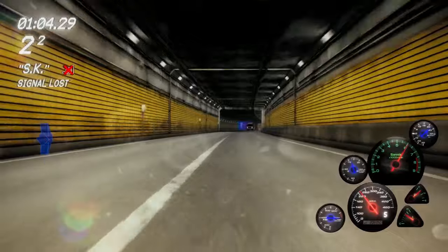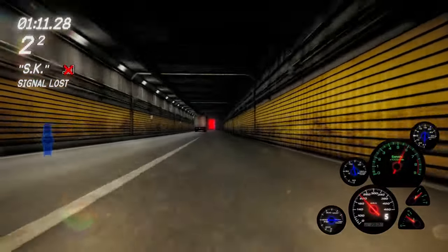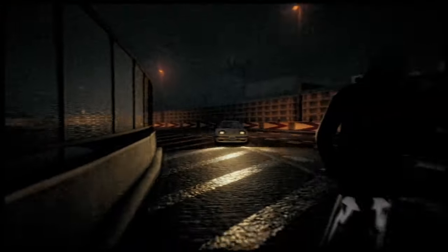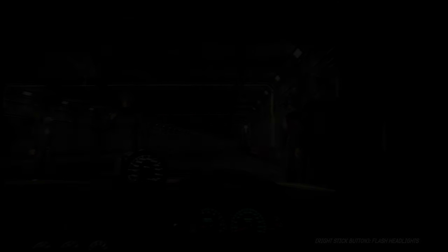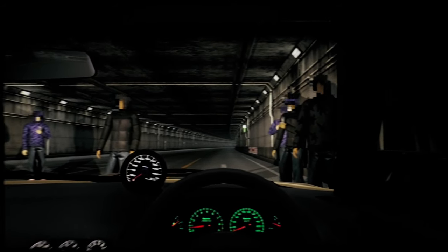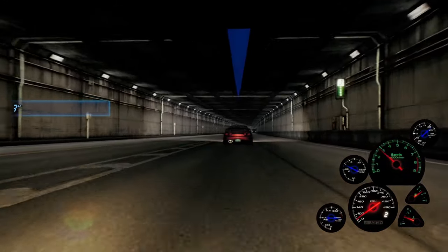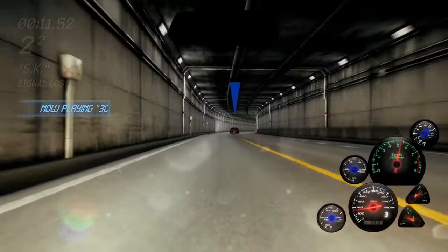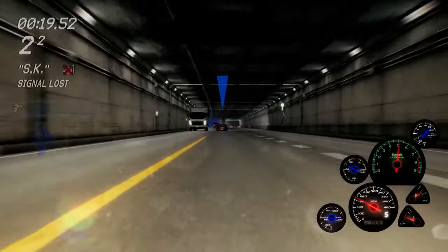Not much else to do other than wait for SK, but he doesn't make an appearance. I think they do fall through the floor, which is an issue Gem might have to look at. You can see I've just been chilling getting my temps down — that's two out of three. For the third race I wanted to give him a chance, so I sat back, shifted up early, and let him cook. But they've made this AI very easy by accident — I'm assuming it's a bug to do with collisions, because you can see him just glitching through stuff and resetting.